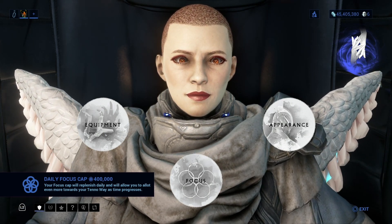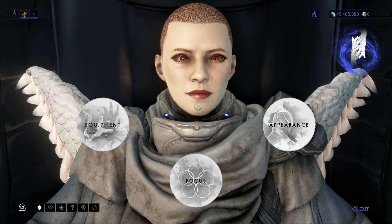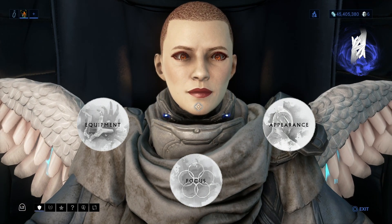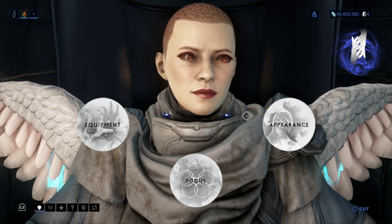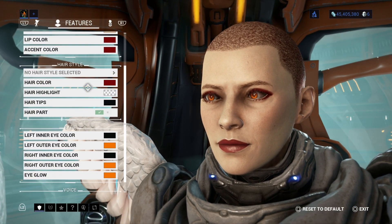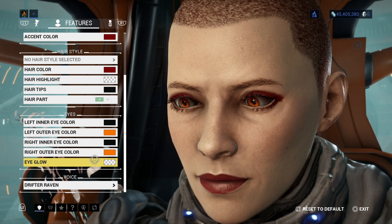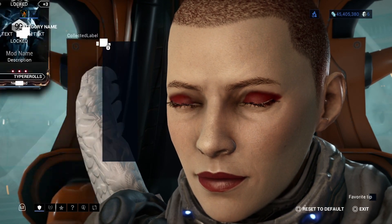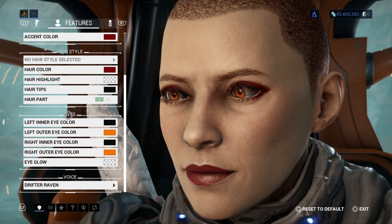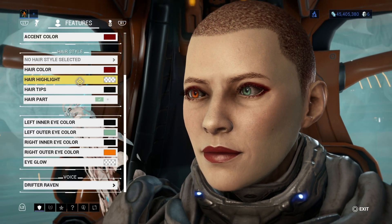We are going to look at the Drifter. As you can see, by default the Drifter has regular eyes. I'll be honest — I kind of wish that if I change the operator it would automatically change the Drifter too. But let's see, shall we? Now we're going to go to Features, and we can see the Drifter has options as well.